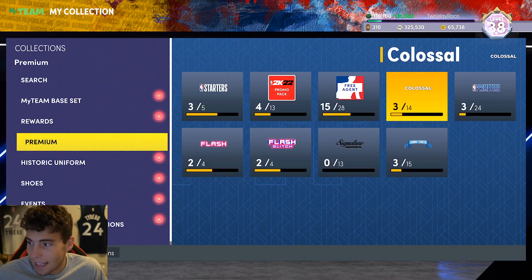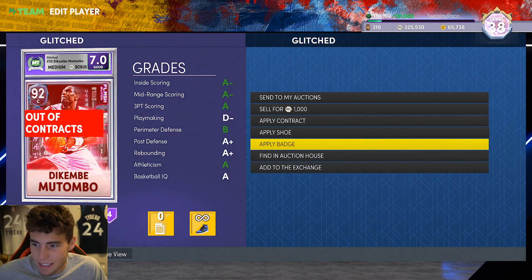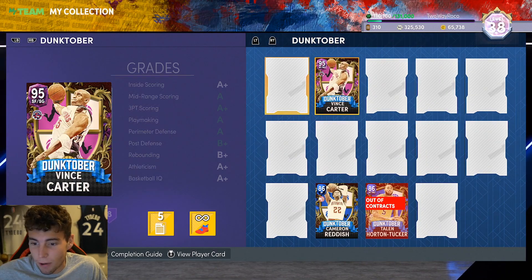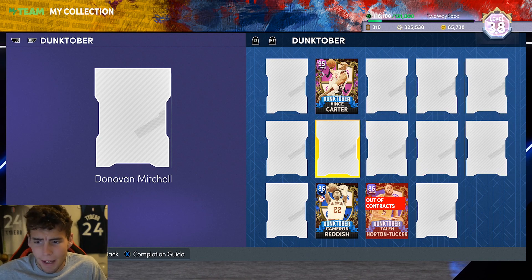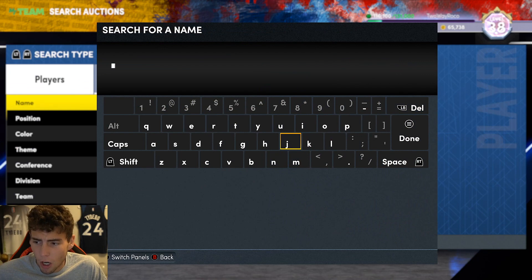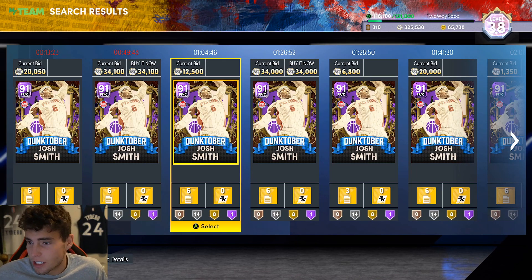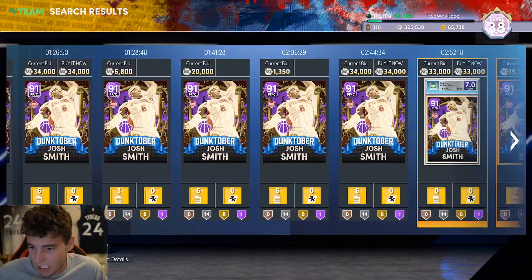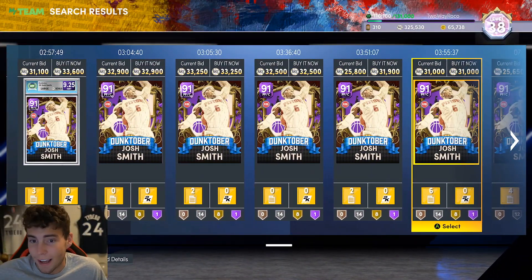Depending on what we get Friday, that's really going to determine what I do with the Kembi Mutombo. The Kembi is solid on current gen, but I don't know if I'd be better running the Kembi or a guy like Josh Smith. I know it might sound crazy comparing Josh Smith to Kembi Mutombo, but on current gen I just don't feel like I get mashed as much — that's why I'm definitely considering picking up a Josh Smith.